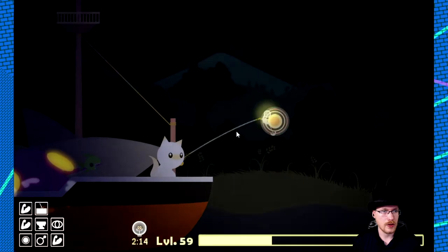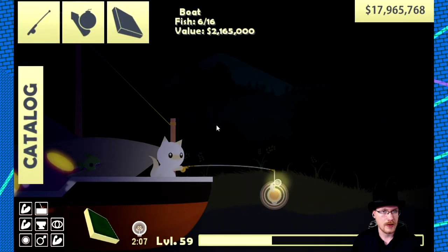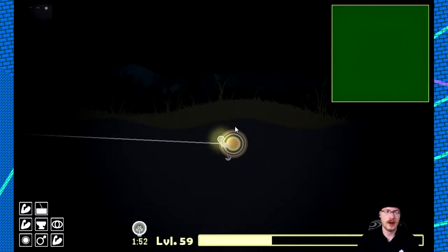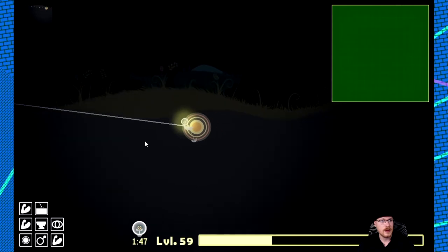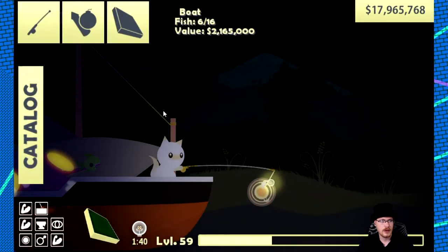It doesn't matter where you are while you're doing this, but you'll want to just keep casting. You want to get it timed so that a lightning strike hits — and it doesn't need to be in a storm, that's an important note. Keep going until there will be a ghostly image of a Torbee that appears above the boat.